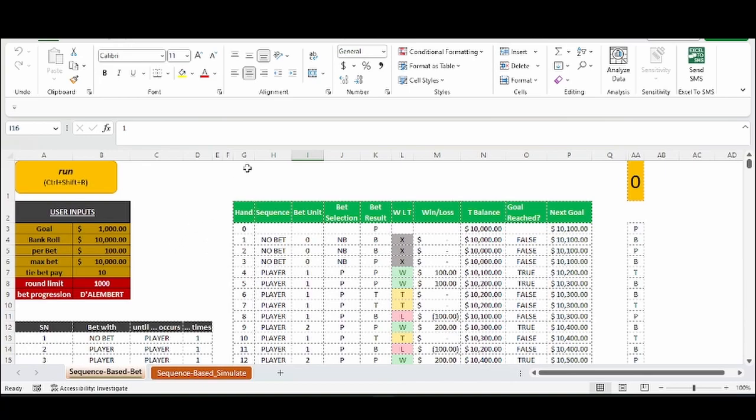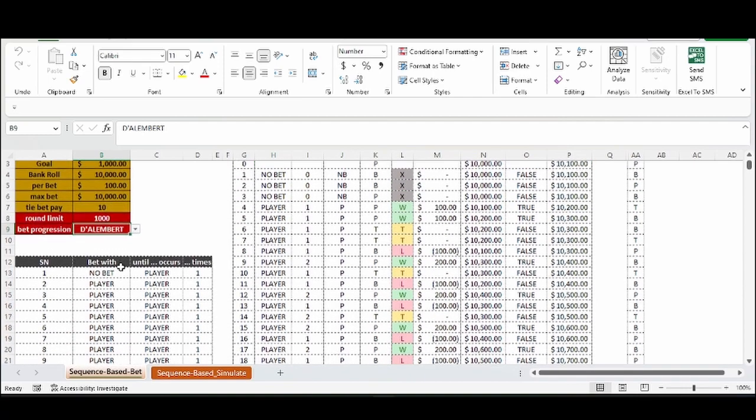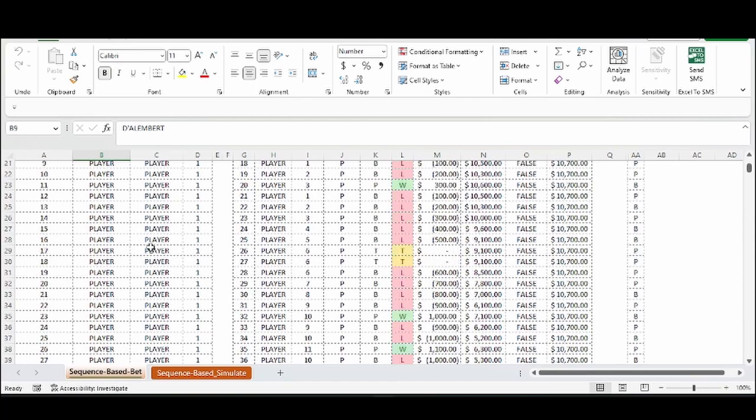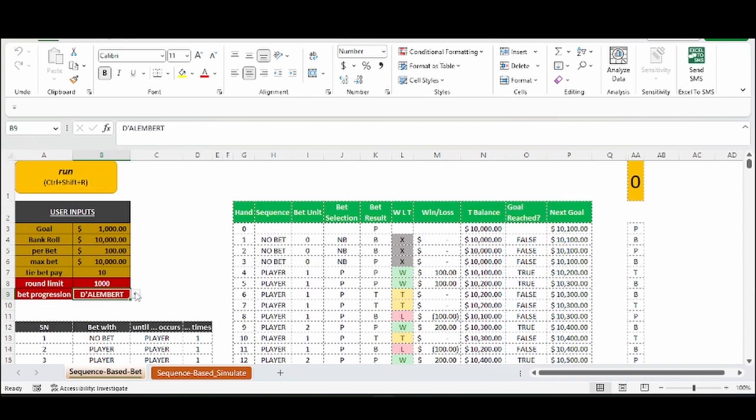We just programmed that into this strategy simulator Excel sheet. A quick update: we are adding more betting progressions to this, and after we add a couple more of the popular betting progressions, we're going to look into custom betting progression options. Right now you can program in your bet selection and customize it, then we're going to look into programming in a customizable bet progression.